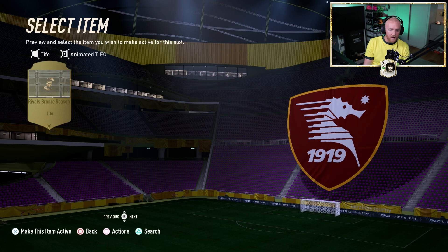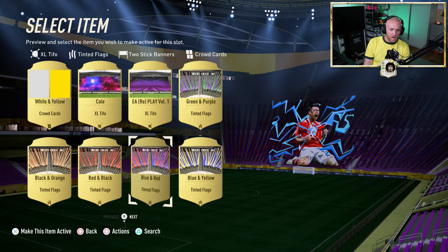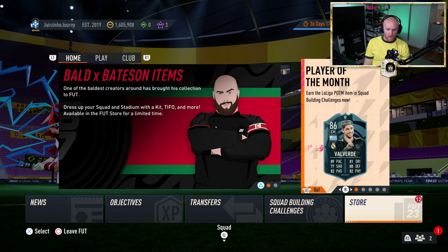In the rivals bronze? Let's do electrified. And the home end, we will go white and yellows, probably. Brazil! We got Brazil! We got Brazil flags in the home end — come on!